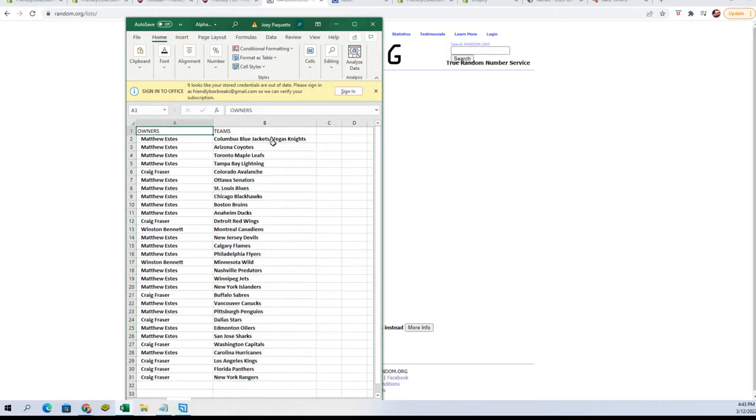All right — Matthew E: Blue Jackets, Knights, Coyotes, Maple Leafs, Tampa Bay Lightning. Craig F: Avalanche. Matthew E: Senators, Blues, Blackhawks, Bruins, Ducks. Craig F: Red Wings. Wilson B: Canadiens. Matthew E: Devils, Flames, Flyers. Winston B: Wild. Matthew E: Predators, Jets, Islanders. Craig F: Sabres. Matthew E: Canucks, Penguins. Craig F: Stars. Matthew E: Oilers, Sharks. Craig F: Capitals. Matthew E: Hurricanes. Craig F: Kings, Panthers, Rangers.